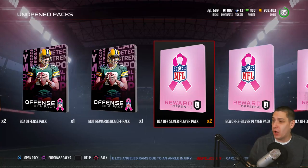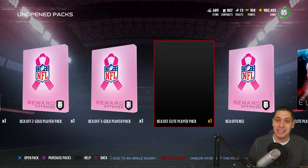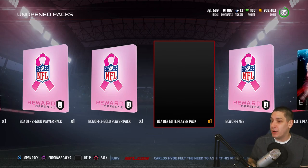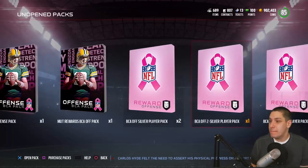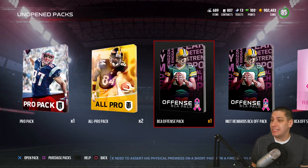Today we have some breast cancer awareness packs to open up. I've been saving quite a few of these for us to do something fun in a video, so what we're going to do today is open up all of the ones I got from all the solo challenges. We've got stuff like BCA offensive packs — we've got like three or four of those — some random silver ones as well, but we also have the guaranteed elite players, which is going to be very helpful for our team. Let's go in here and open these things up.